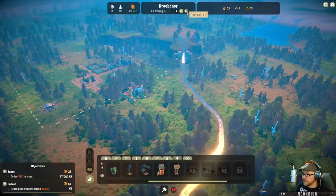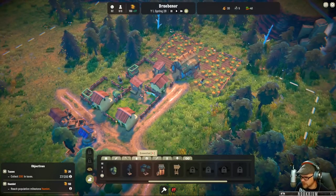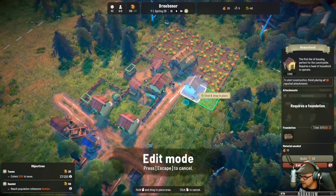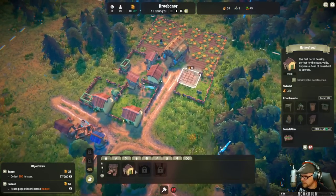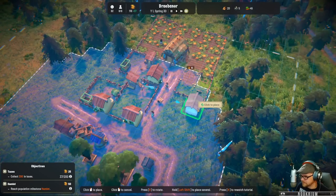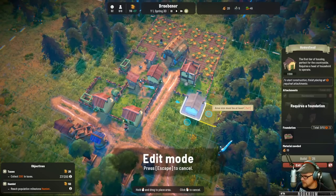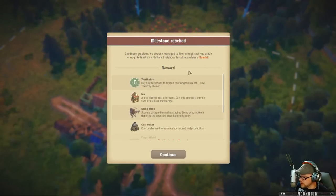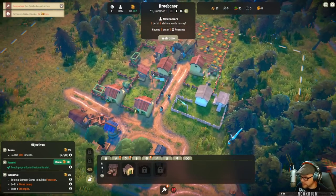Let's collect some money and taxes and fast forward. Making sure we've got a house so we have more people coming in — in three days, so let's make sure we get a house for them. We've got territories — stone camp, coal maker, no crops, granary, and forester. The forester is a little bit exciting — I'll show you that in a second. Welcome new folks!